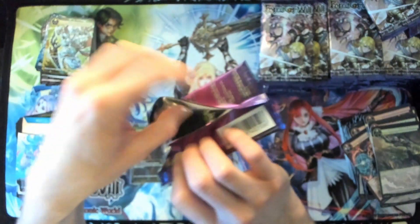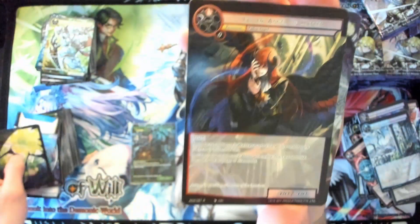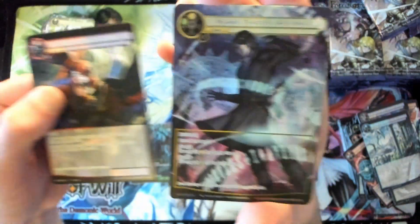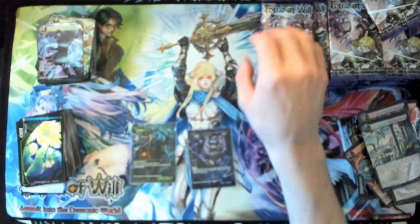No ruler — should have passed on all those packs, damn it. Fallen Angel of Hatred for a rare slot, and Number 13 Anti-Magic as a super rare full art — cool, cool, cool.